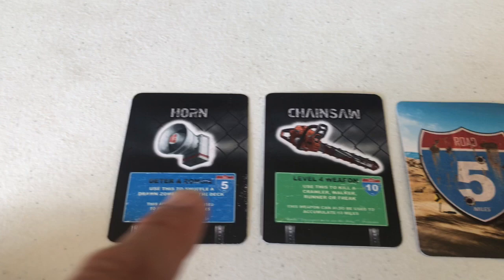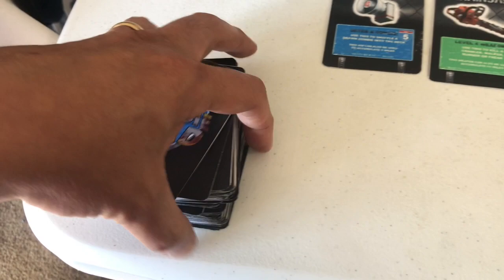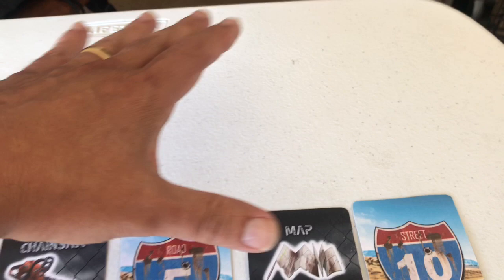So we have three mile cards, one weapon, and a horn. I'll shuffle those zombies back into the deck and get started. Gameplay consists of three actions per turn: you can draw a card and resolve it, or take one of your mile cards and accumulate progress toward your 200-mile goal.